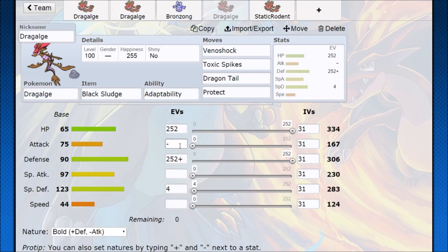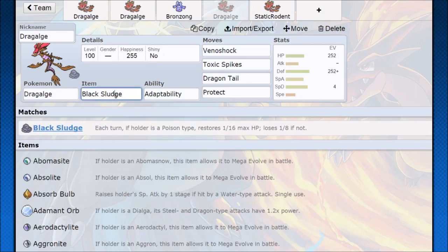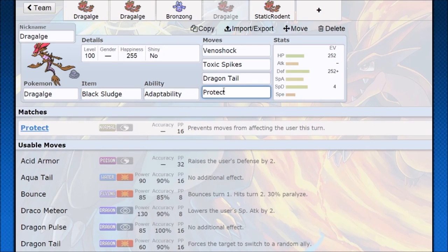Dragalge can also be run as a crazy tanky Toxic Spikes lead. Go Bold nature, max out Defense and HP, put the rest in Special Attack, and it's going to be very hard to knock out. Use Black Sludge since it's a Poison type, and Protect lets you recover all your health back. Then you just keep setting up Toxic Spikes. Dragon Tail is also very brutal — once Toxic Spikes are set up, Dragon Tail forces in the next Pokemon which immediately gets poisoned.